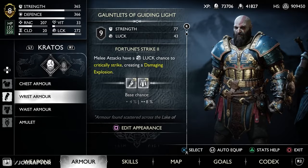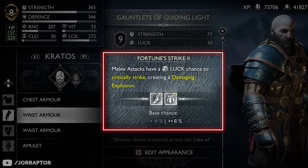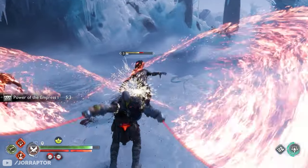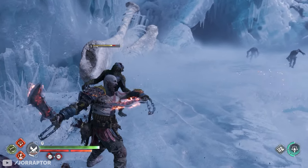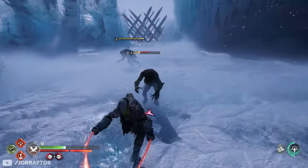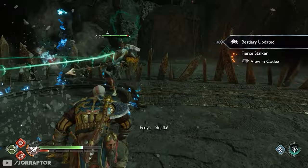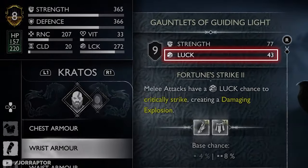The gloves and waist are pretty interesting on paper. Melee attacks have a luck chance to critically strike, creating a damage explosion with an eight percent base chance if you wear both items, which you can then increase based on your luck. Even on a low level it appeared more often than the eight percent would suggest — you can see it thanks to a visual explosion effect, and you can hear it as well. When this triggers it deals a bit more damage, and this is a lower level Kratos, because after fully upgrading the armor these explosions appear way more often as every gear item has the luck stat, which is pretty wild.